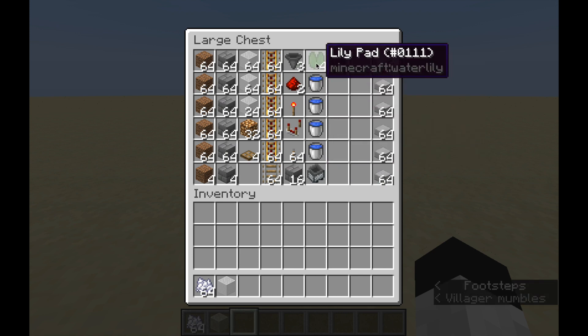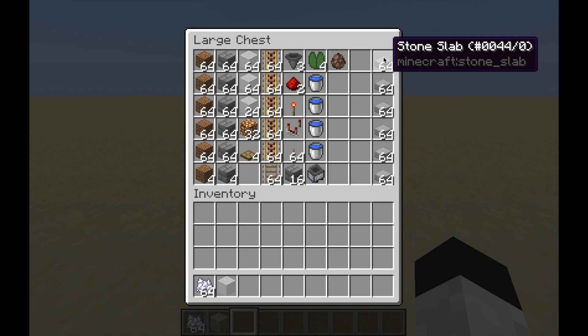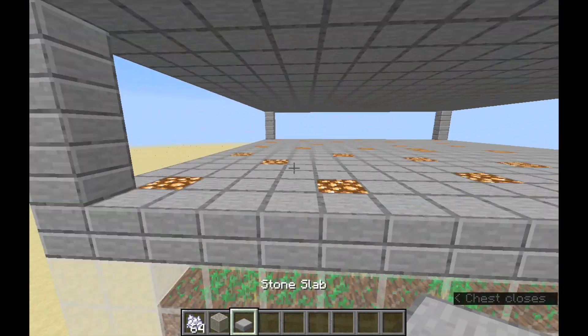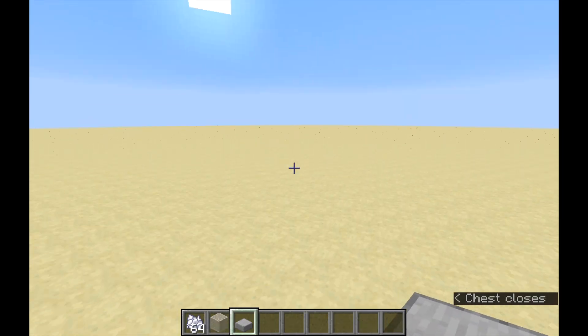You'll also need 4 water sources, 4 lily pads, a farming villager — so a fletcher, fisherman, farmer, or shepherd are the 4 you could use. Then about 10 stacks of slabs depending on where you build this. I do apologize — I initially said 6 stacks, but you'll need closer to 10.